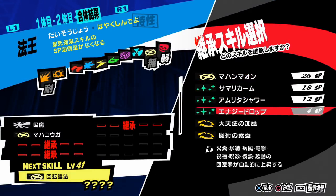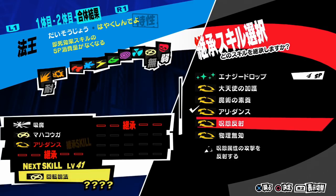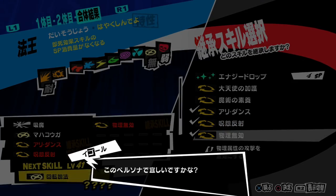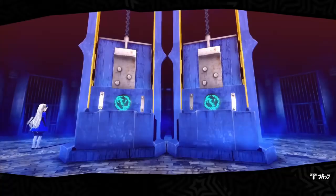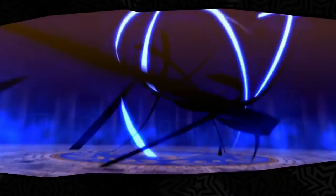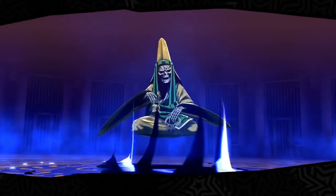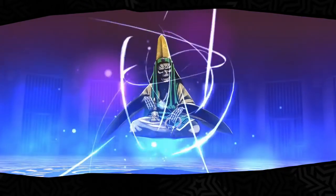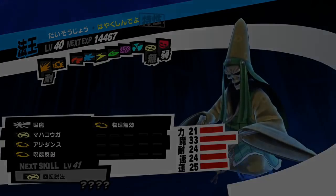To get the rest of the skills, such as Kogaon, Bless Amp, Hama Boost, and whatnot, you can use skill cards or the electric chair. I personally used a skill card for Kogaon, which you can get by turning an Anubis into a skill card while under a fusion alarm. You can get Hama Boost by sacrificing Persona such as Dominion or Metatron until it passes on — same thing for Bless Amp. If the skill you want doesn't pass down, just reload the game and do it again until it does.